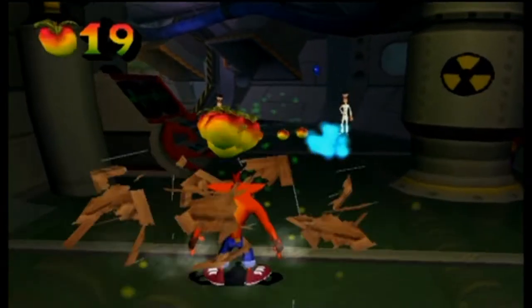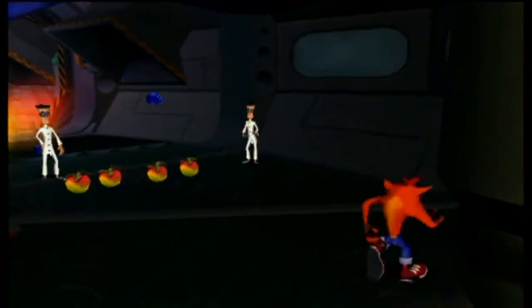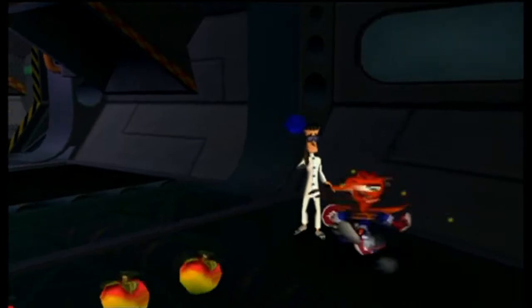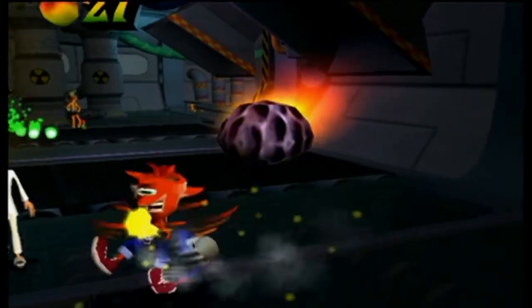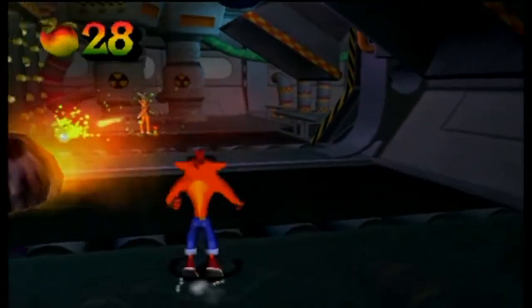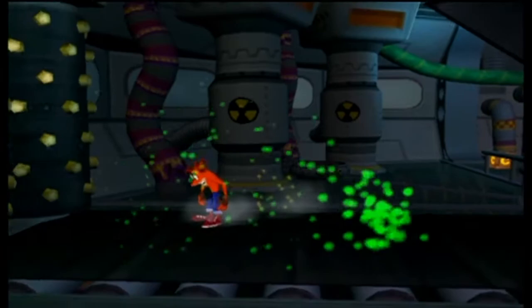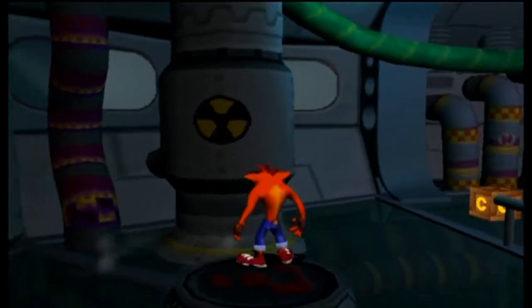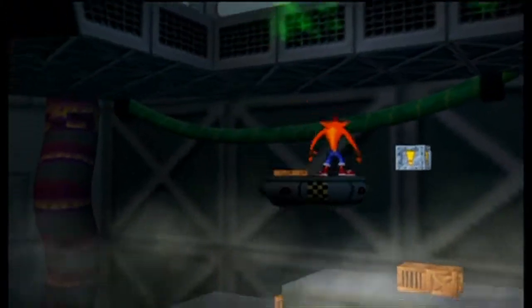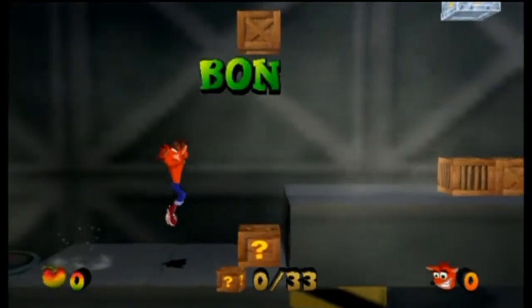Also, behind this pile of boxes is a 1-up if you want it. We've also got rocks coming down onto these conveyor belts, so make sure you're not standing right under where they're gonna fall. They move very slowly across the screen so avoiding them is not difficult. These beaker throwing lab assistants are wearing white lab coats instead of the black ones — maybe they're a higher rank. I'm not sure why this guy is using chemical waste to clean a conveyor belt. Now we're heading to the bonus room.